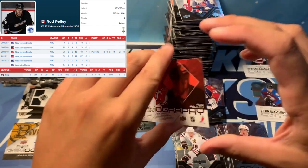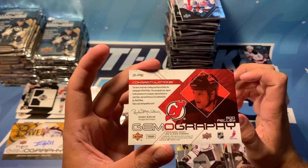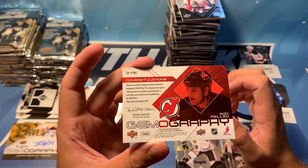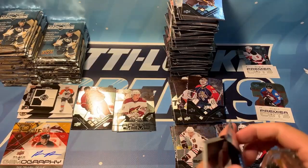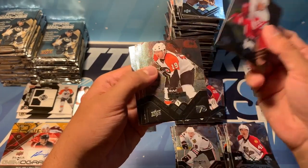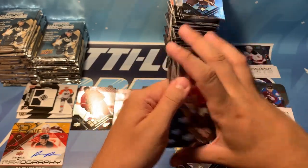Maybe we'll get another — let's hold out hope. We've got Filippula, Hartnell, Gonchar, Malone, and LeClaire again. We've got Hartnell, Gonchar, Halak, Green, and Shanahan. We've got Bouchard, double diamond of Andre Kostitsin, Ray Whitney, Zdeno Chara, and Josh Harding.